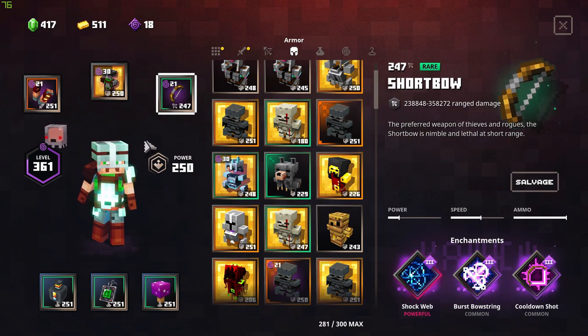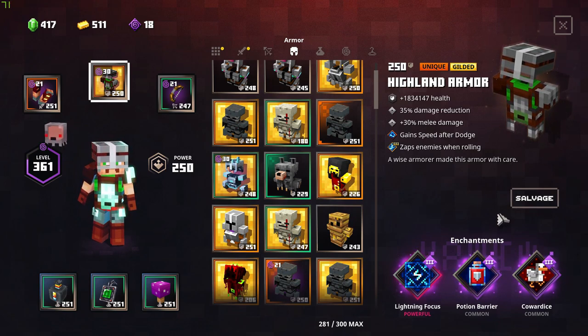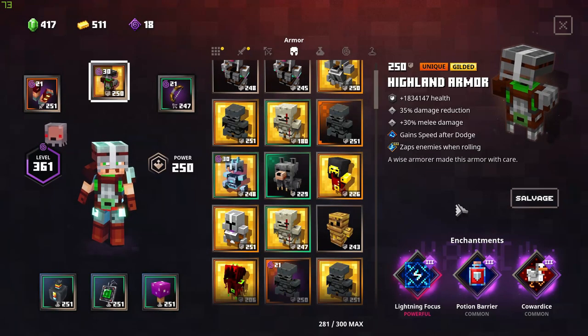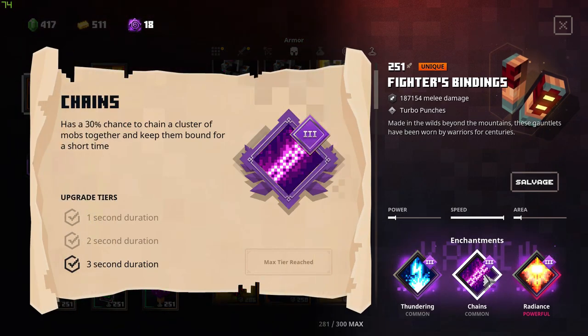We're dealing lots of lightning damage, but no Lightning Rod in this build. We have Cowardice and Potion Barrier — this is a very good draw because we deal plus 30 more damage, and plus 40 if we're at full health. We need to stay at full health most of the time by reducing incoming damage. The armor already comes with 35% damage reduction, and we're keeping enemies away with chains, so we deal with fewer enemies attacking us.